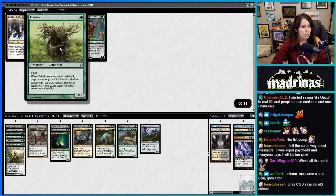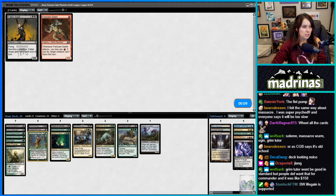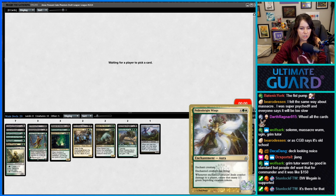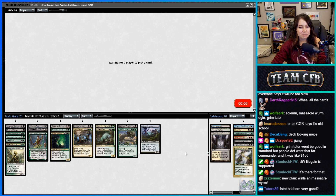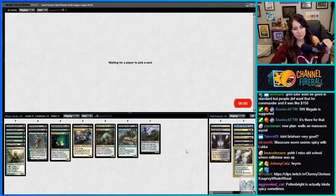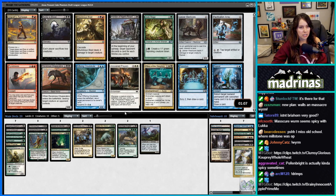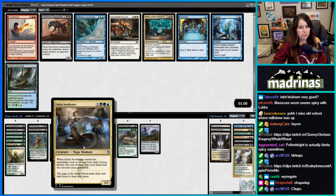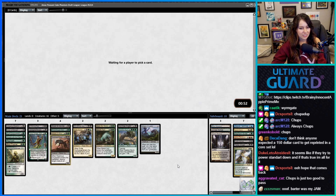What does Briar Horn do? When it ETBs the target gets +1/+1. I'm not interested. What does this enchantment do — enchanted creature has flying; whenever it deals combat damage to a player, create that many 1/1 Saproling tokens? Nah, off it. Massacre Worm isn't Briar Horn... it's a real word. Barter in Blood is probably pretty strong. Chupacabra sounds like such a good card for us. Last card is a Thornwood Falls — we'd like to wheel it. We have to take Chupacabra.